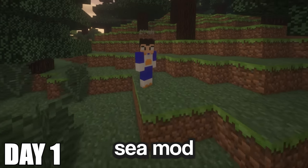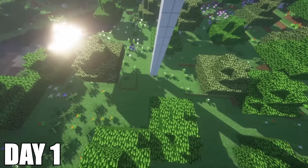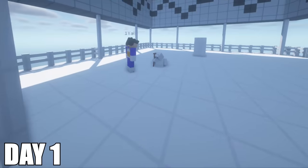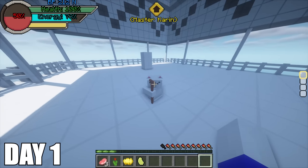On day one, I spawned into the Dragon Block C mod as a full Saiyan. I look around and see the beautiful world around me. I spot Corrin's tower and Kami's lookout. Since I can't fly, I have to climb all the way up to the tower to talk to Corrin. When I walk to Corrin, he offers me a flying Nimbus and a Senzu Bean. He also can teach me some skills, but I don't have enough training to acquire any of them yet.